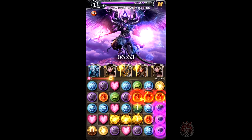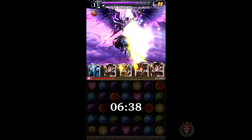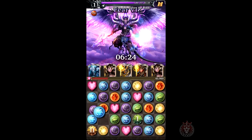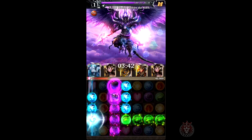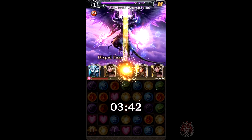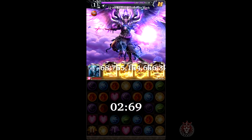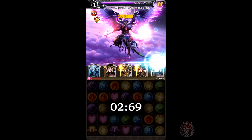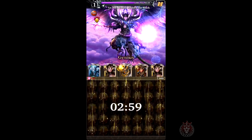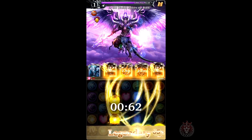I really hate Alexa sometimes — her 30% chance doesn't even feel like 30%, it seems much less. I'm going to have to match a lot now to get more yellow gems on the board. I might not survive — oh, it just procced! If I survive this hit, I'm good. And I'm good, perfect.